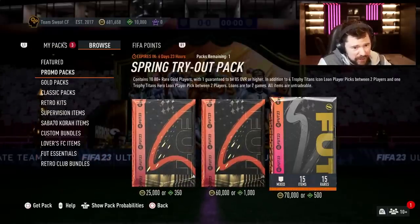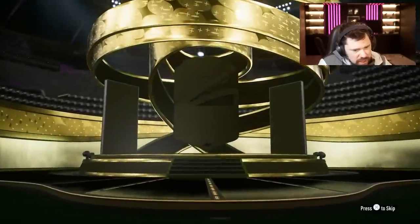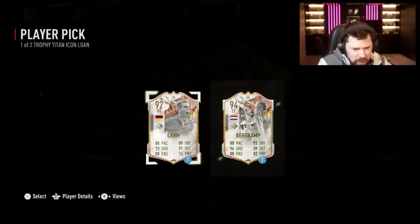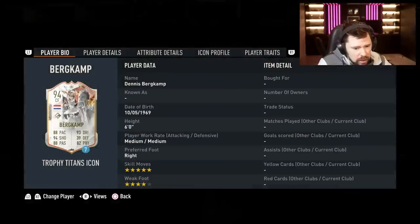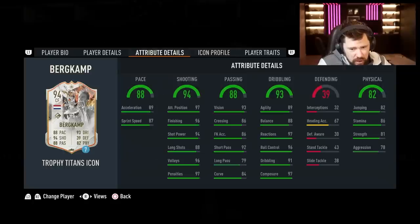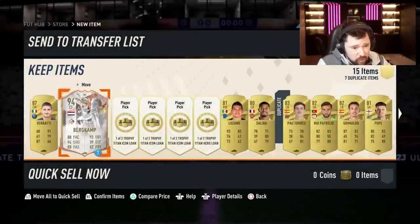There's also a spring tryout pack containing 10 80-plus rare gold players with one guaranteed to be 85 or higher, in addition to four trophy titans icon loan player picks between two players, and one hero. Four player picks! Trophy Titan icon loan player pick: one Lahm and Dennis Bergkamp - five star skill moves, four star weak foot for Bergkamp, finesse shot, outside the foot shot, flair. That is a crazy card - give that an engine! Still don't know what that little thing over Lahm's head is.